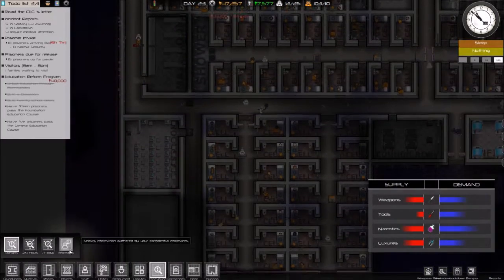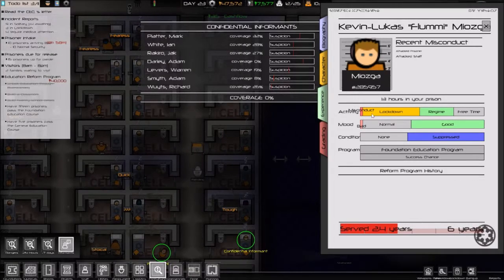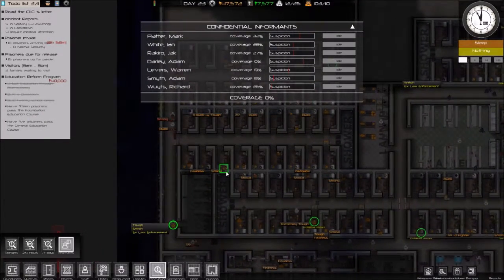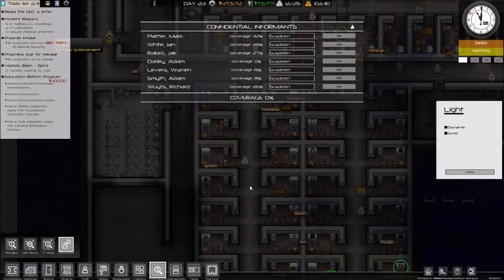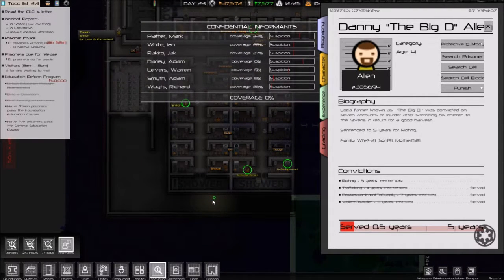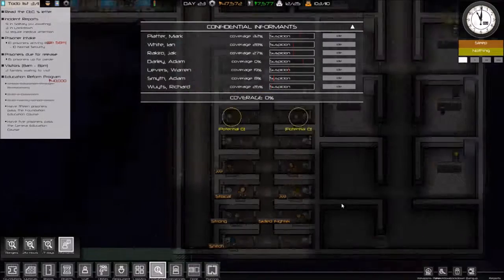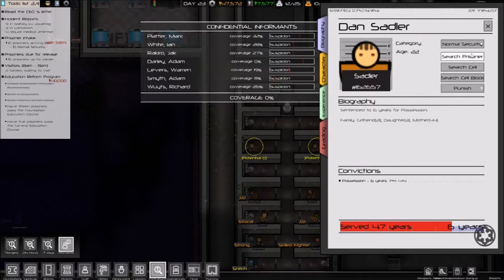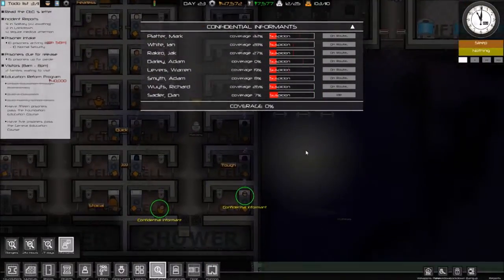Let's go back to contraband and informants — let's just do a quick once over. This guy's tough but he's a snitch in law enforcement. We're going to make you protective custody — welcome to the club. Now you have a bright orange jumpsuit so that everyone who sees you knows to kill you on sight. We have another snitch down here. We're having more than I was expecting. We're going to go ahead and recruit this informant — we're going to activate all of our informants.